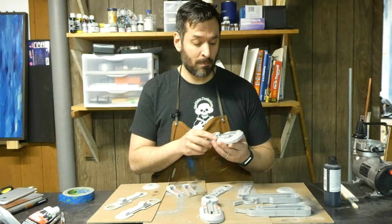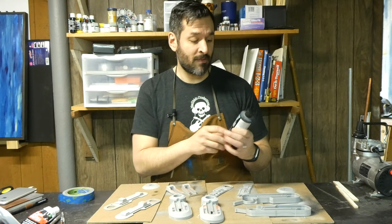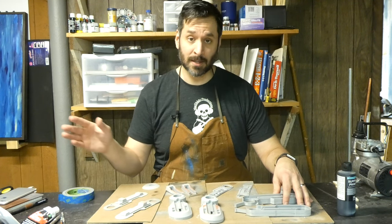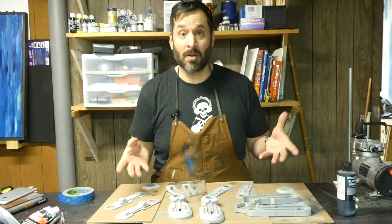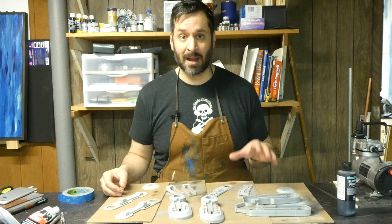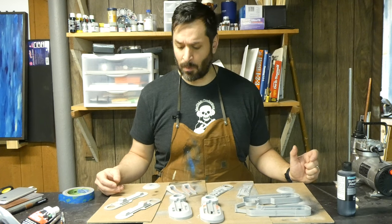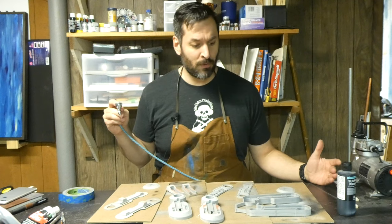Now that my pieces are all dry, I'm going to put a coat of black primer on all of these parts using Vallejo Black Surface Primer — this is great stuff, and I actually love the smell of it. I'm doing black instead of gray because when I put the white coat on top, the black is going to seep through a little bit, giving it a much more weathered look. That is what I'm going for — everything is used in the Star Wars universe. I have my Iwata airbrush loaded up and I'm going to start with the big pieces.